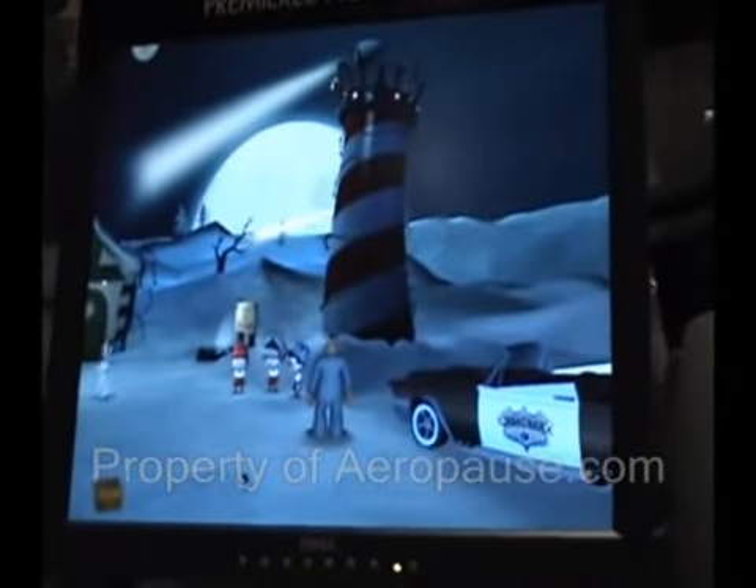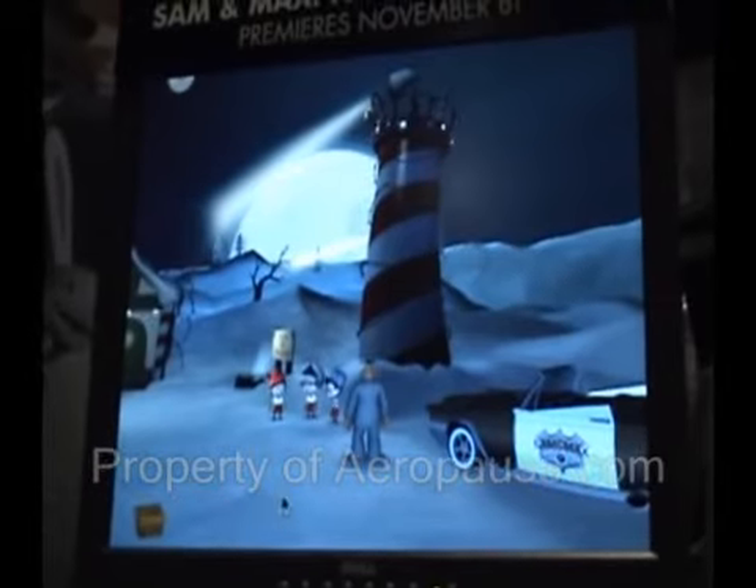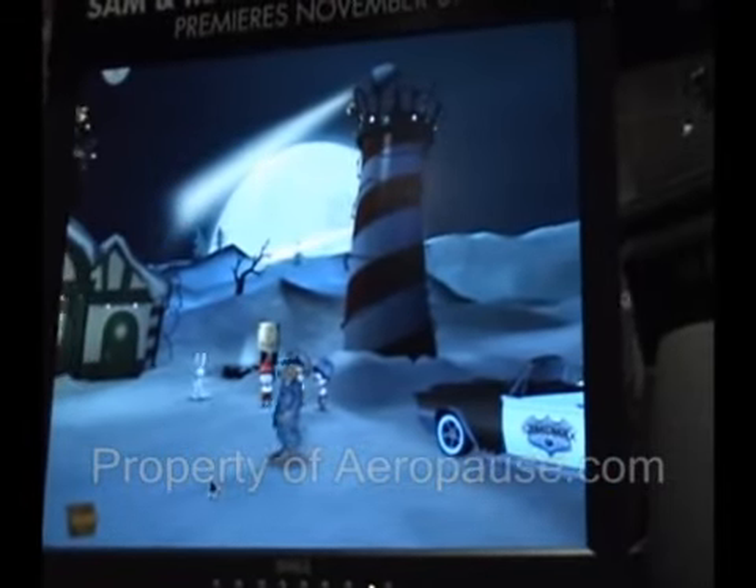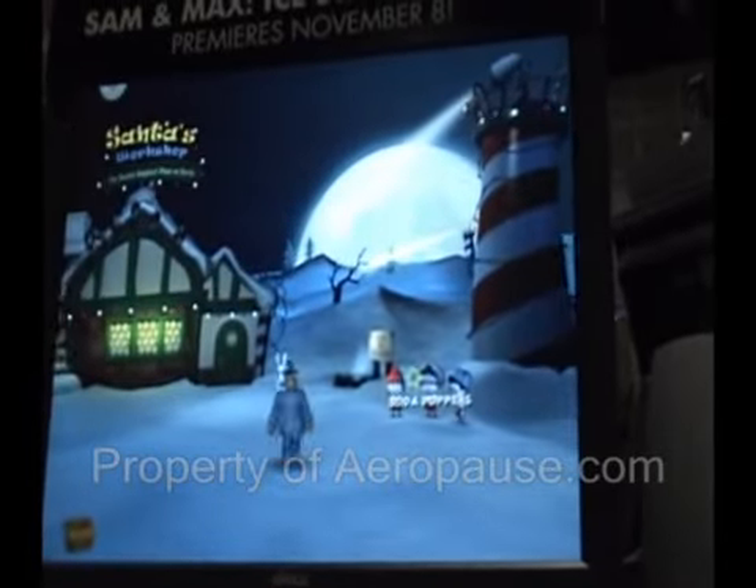This is a demo of Ice Station Santa, which is the first episode of Season 2, launching November 8th. The premise is Santa Claus is sending really bad presents to people, and Sam & Max have come to the North Pole to find out what's going on.